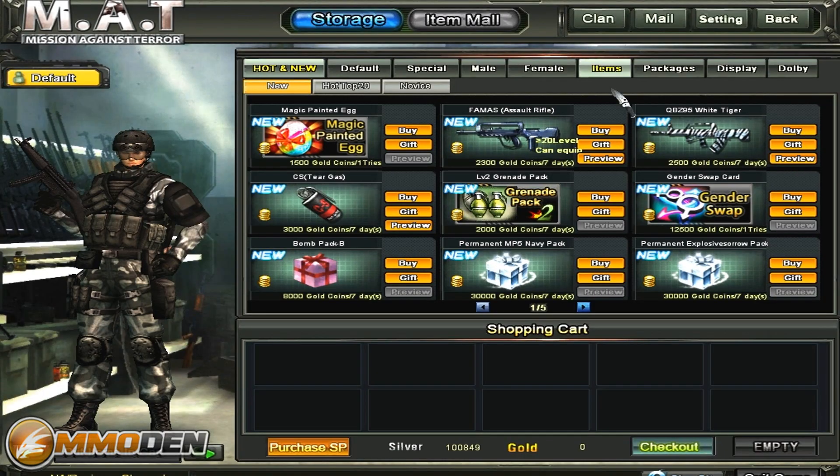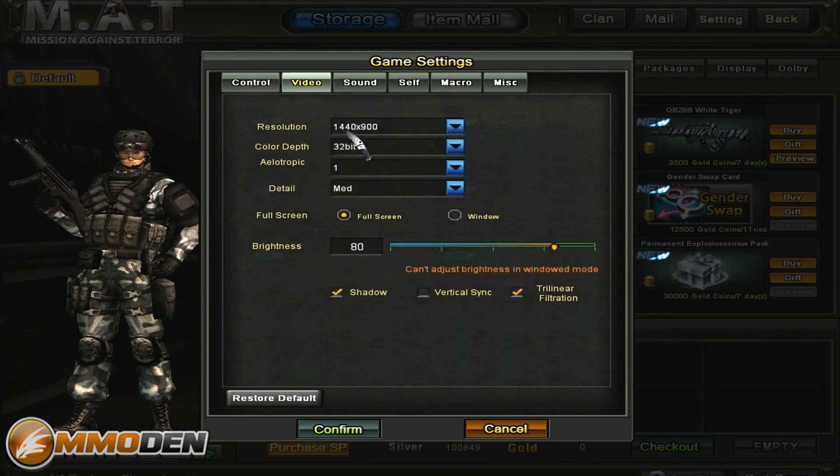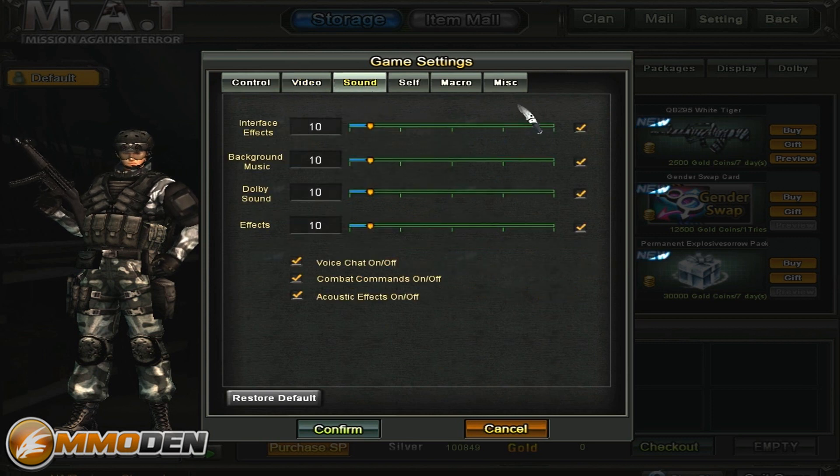Let's take a look at the item mall. One disappointing thing is the highest resolution you can play at — I usually play at 1920x1200 but that's as high as you can go, so unfortunately you can't play at a much higher level than that. And the sound levels are interesting — you can hear the music is pretty loud in the background even when turned way down. It's actually the Dolby sound, interface effects, and effects themselves that you have to turn down to lower the music.